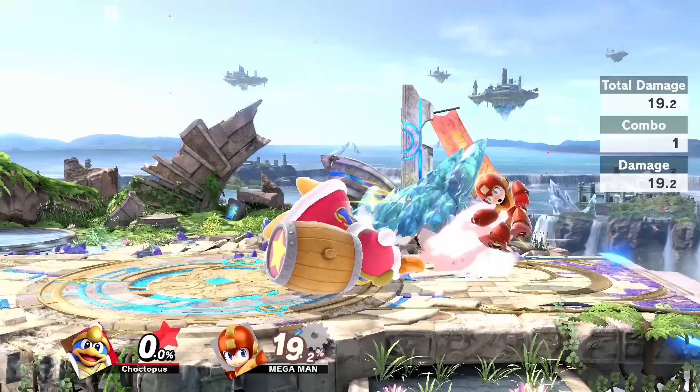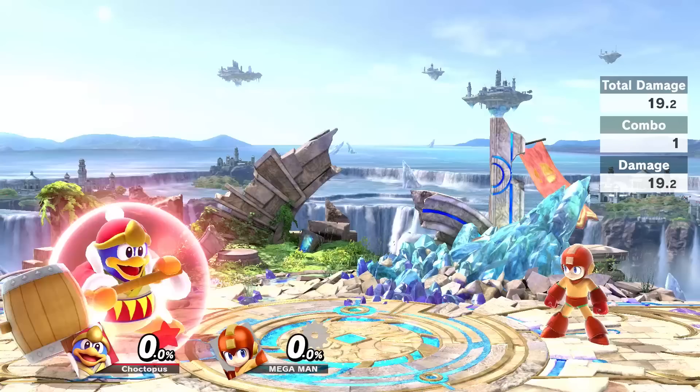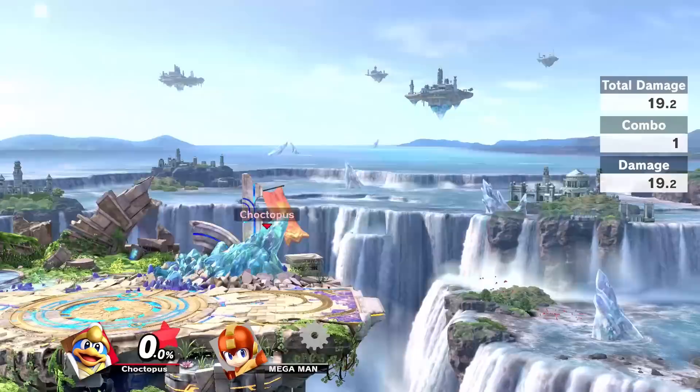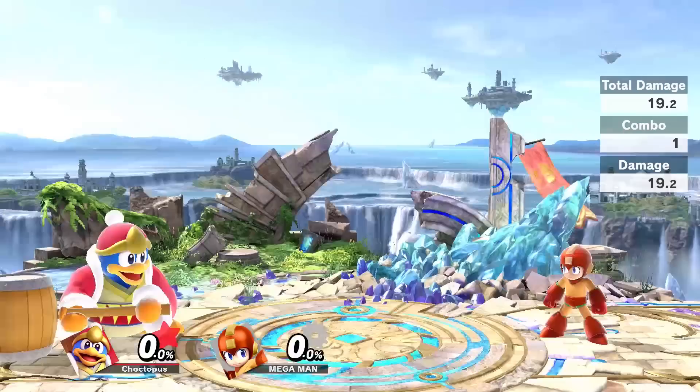King Dedede's dash attack is really good because it will kill at pretty low damage — around 60 to 70%. Mega Man's pretty light so this actually might kill him. You kinda just belly flop onto your opponent. King Dedede's dash attack is probably one of my favorite dash attacks in the game, just for the sole reason that he looks like he completely gives up and drops his entire weight on you, and he'll knock you out.